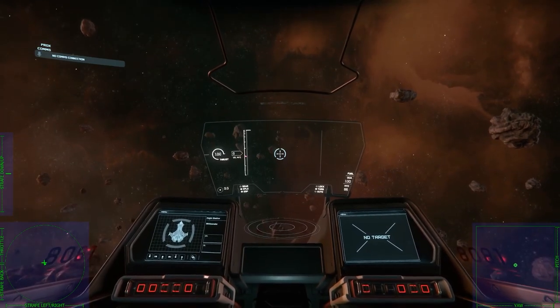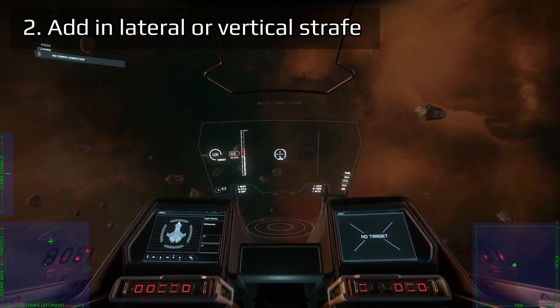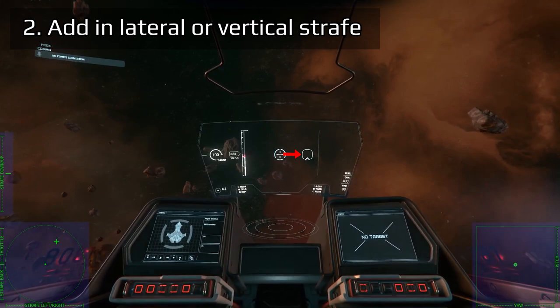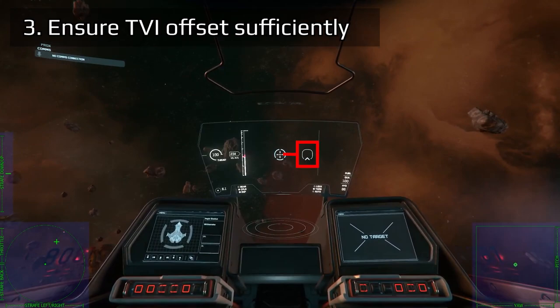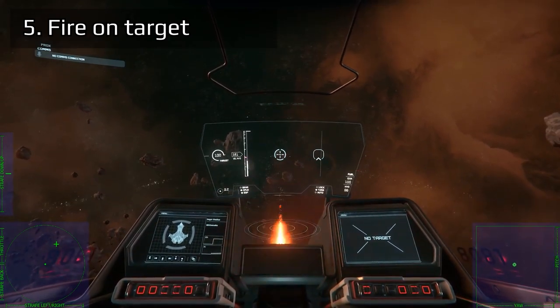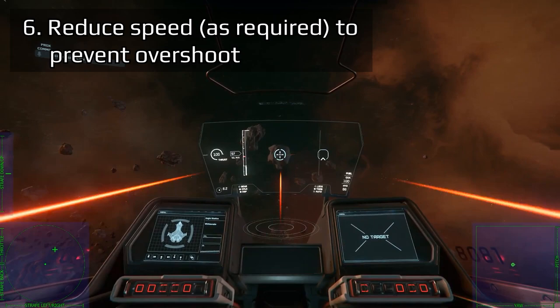Now we'll go through the maneuver step by step. 1. Fly toward the target. 2. Add in lateral or vertical strafe, keeping your nose on the target. 3. Ensure that your TVI is offset from the target. 4. Use pitch or yaw to keep your nose on the target. 5. Fire on the target. 6. Use speed limiter or analog strafe to reduce your speed as you near the target while maintaining TVI offset.